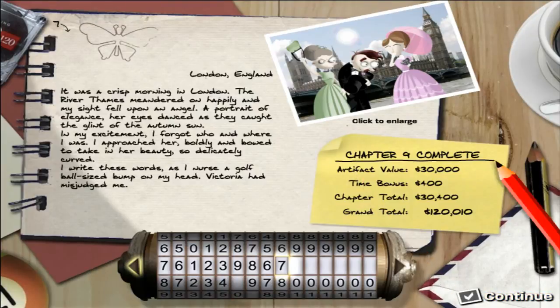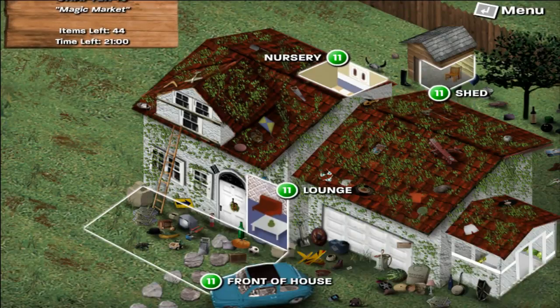Six more numbers to unlock. London, England. It was a crisp morning in London, the river Thames meandered unhappily, and my sight fell upon an angel — a portrait of elegance. Her eyes danced as they caught the glint of the autumn sun. In my excitement I forgot who and where I was. I approached her boldly. I write these words as I nurse a golf ball-sized bump on my head. Victoria had misjudged me. Hornies everywhere.